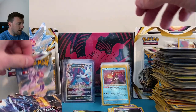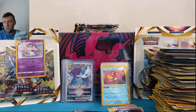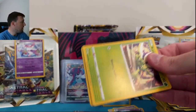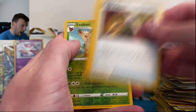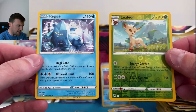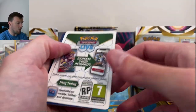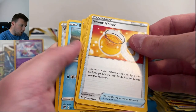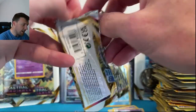Well done booster box — performed admirably. Five packs to go. Very fun opening so far — Trainer Gallery starting to heat up. Leafeon in reverse and Regice. No cards get tossed on the first opening — show Astral Radiance some respect. Another code card. Elitie energy — Wait and See Turbo in reverse, and Registeel. Great set — looking forward to more of this. Going to do some battling with this set alongside Brilliant Stars.